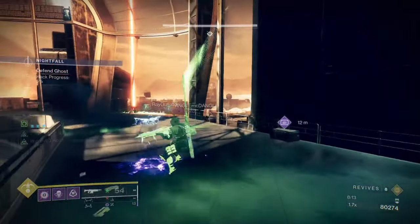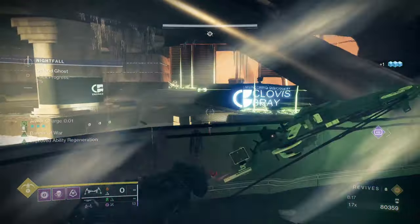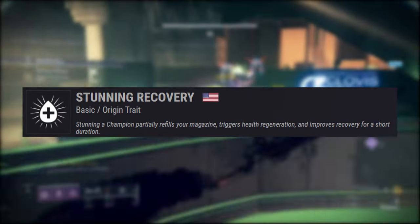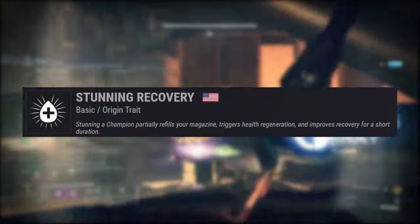This Solar Bow has not one, not two, but three origin traits you can choose from, and we're going to jump right into those. The first one is going to be Stunning Recovery: stunning a champion partially fills your magazine, triggers your health regeneration, and improves recovery.